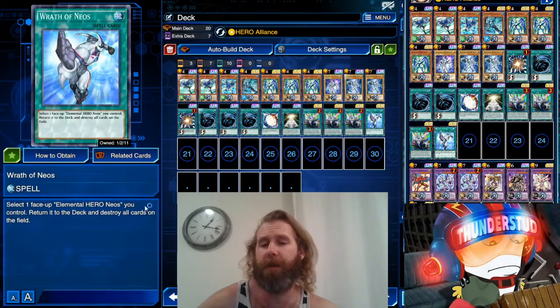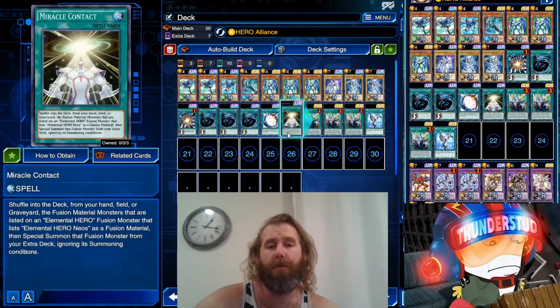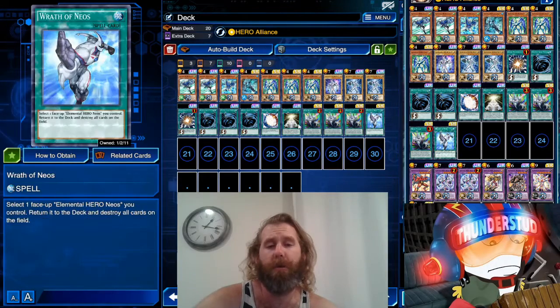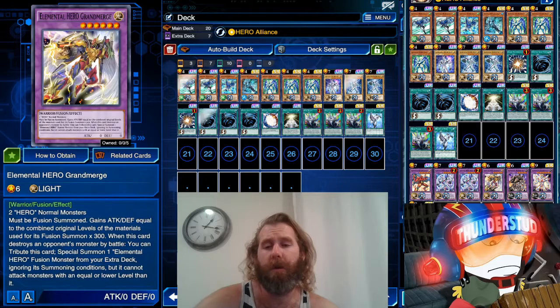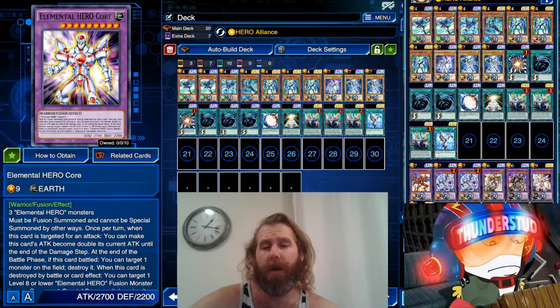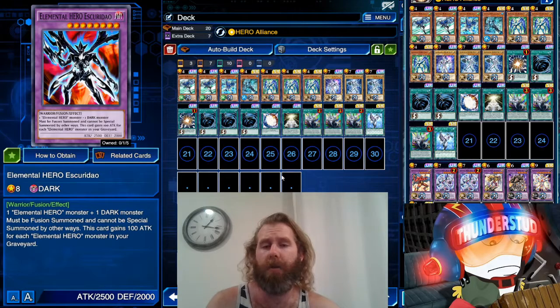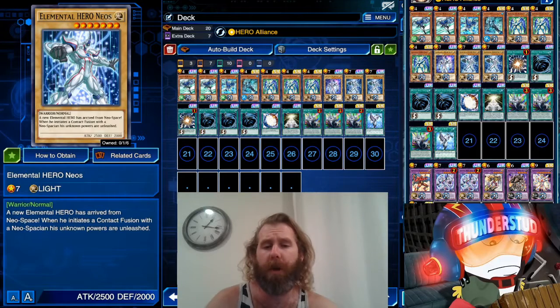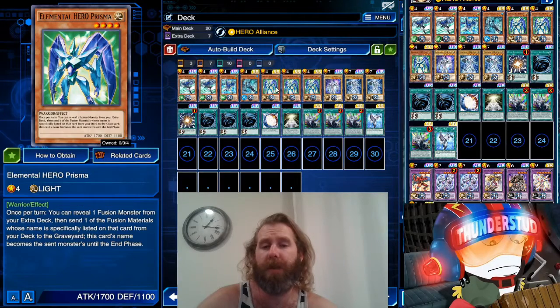We do have Wrath of Neos, which will send a face-up Neos you control and destroy all cards. These three cards are searchable with your Brave Neos destruction. So we have Sunrise, Brave Neos, Grand Merger — gets super strong. Gaia is really easy to use with Super Poly. Elemental Hero Core is from big Miracle Fusions, and Escorido is really easy to use with Miracle Fusions. With this skill we're normal summoning Neos quite often. Brave Neos only takes a level four or lower effect monster — super easy with Prisma.